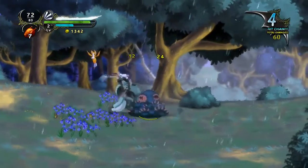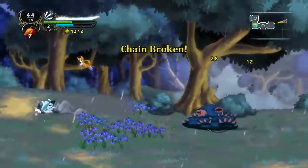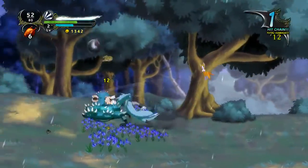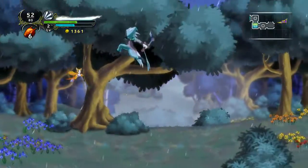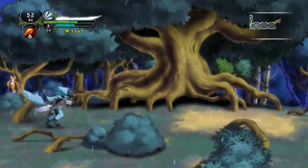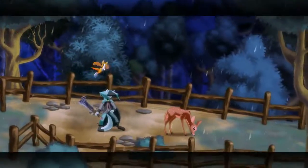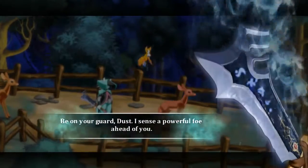It's trying to run again. But here's this enemy that gives a lot of experience. Ow! Oh, chicken, don't — OW! More in the air. Looks like we're heading in the right direction. Be on your guard, Dust.